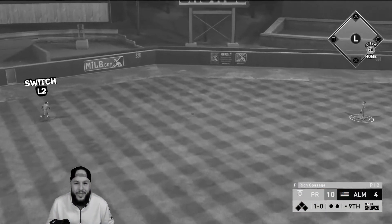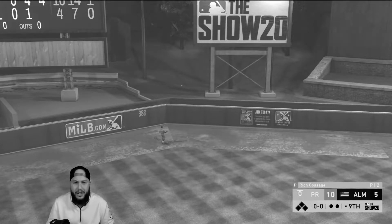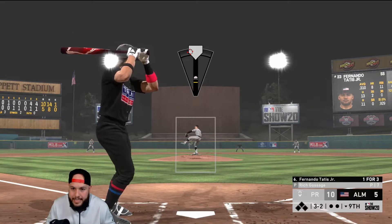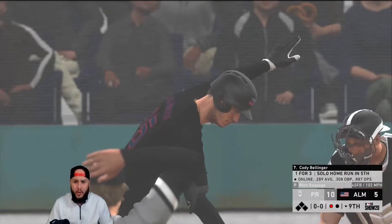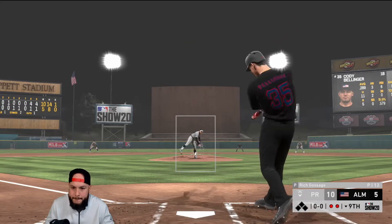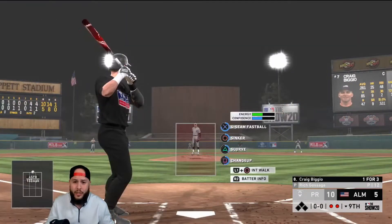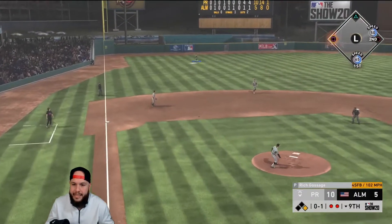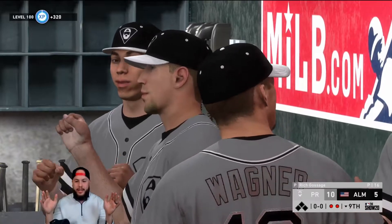Goose, welcome to the squad baby! Pitch down the middle, 10-5. Give me the fastball low — locate it please. 102 mph dotted — that's more like it. Another 102 from him, we got two outs. One more out — he's going to be a little late on that fastball and that will do it! Successful double debut!